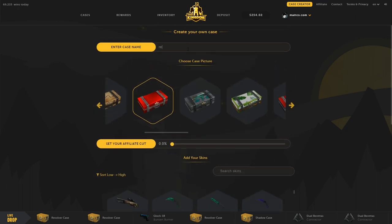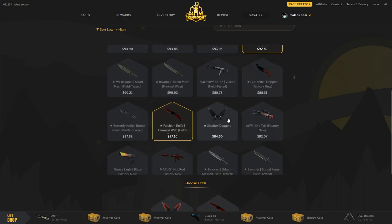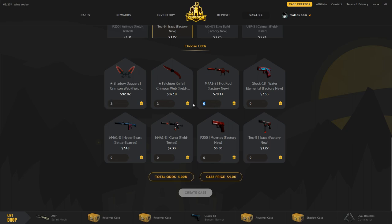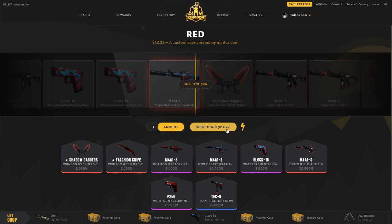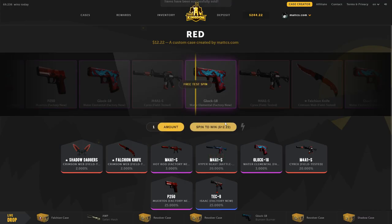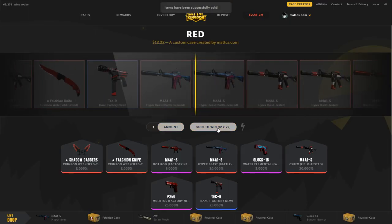I'm making a red case — called 'red' — with a Shadow Dagger Crimson Web, hot rod, and lower-tier red skins like Hyper Beast, Cyrex, Muertos, and others. I set the top items at two to three percent each and the lower skins at twenty to twenty-five percent. After a free test spin I start opening — I get a Hyper Beast, then something bad. I sell those back and keep opening.